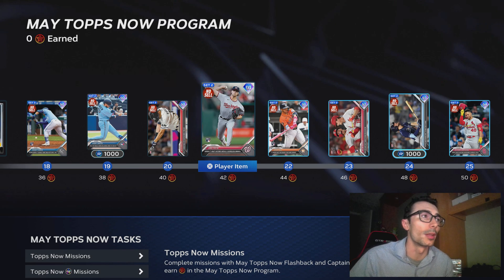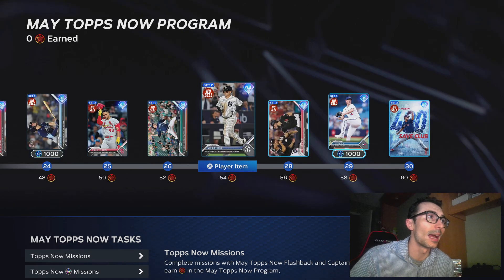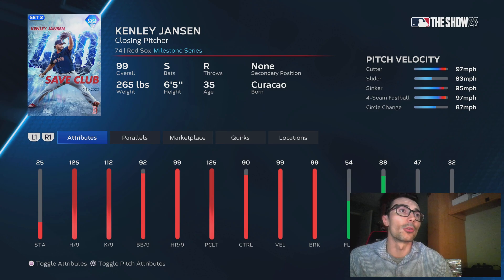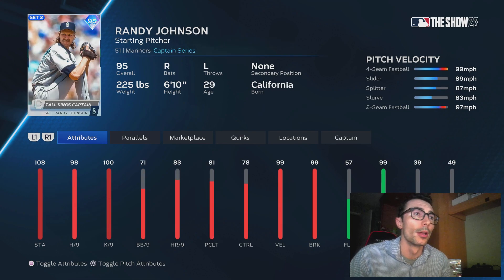This is where you get the 99 overall Kenley Jansen. It's a continuation from the previous May Tops Now program, just like we saw with the April program. At 60 points you can get a non-sellable 99 overall milestone 400th save club Kenley Jansen, and this card is really really good. He has 125 hits per nine with an absolutely insane pitch mix — cutter, slider, sinker, three of the better pitches, along with a changeup.